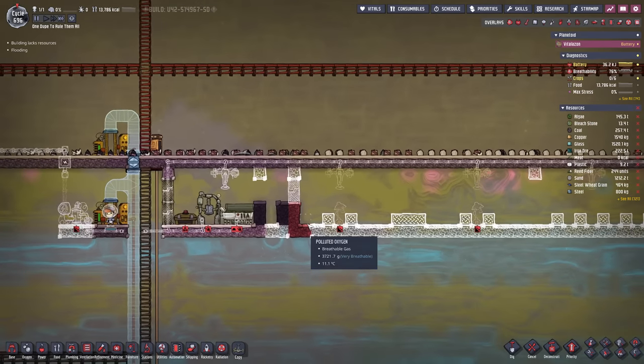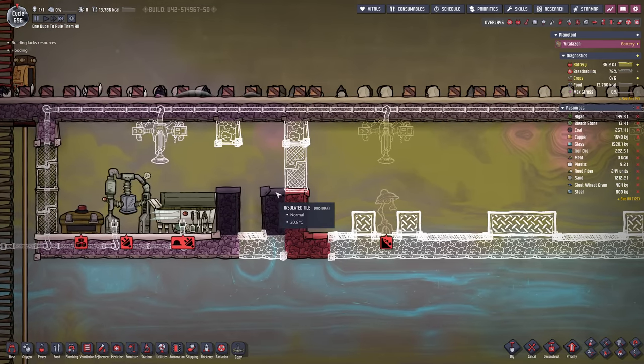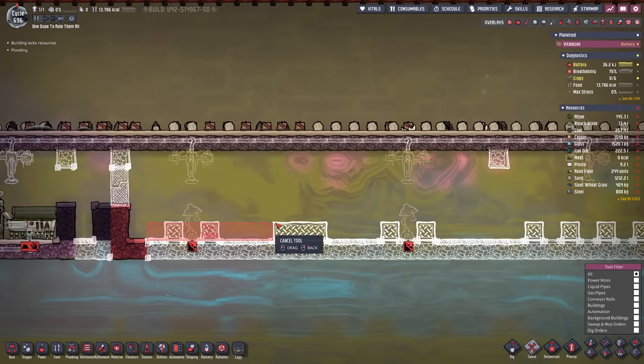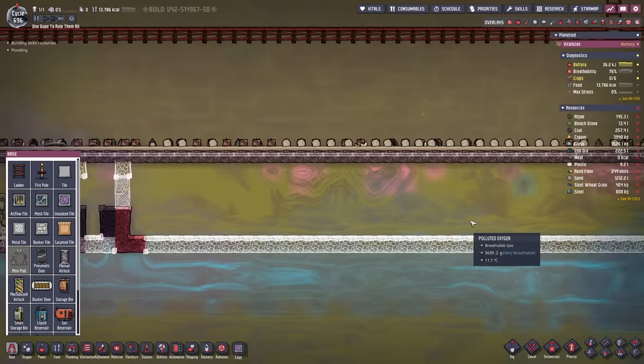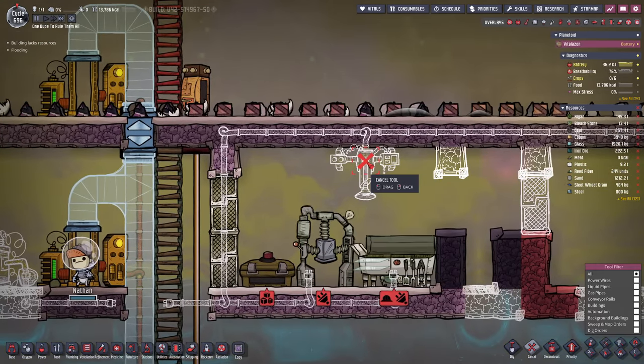We're one step further and it occurred to me it will look a little bit strange if we have this obsidian tile right here, so I moved everything to the right. I did not actually move it yet, so I'll have to do that - just one more block over and we're going to be fine.